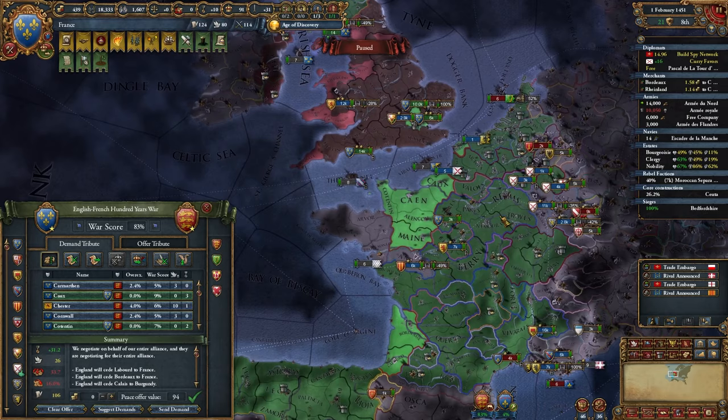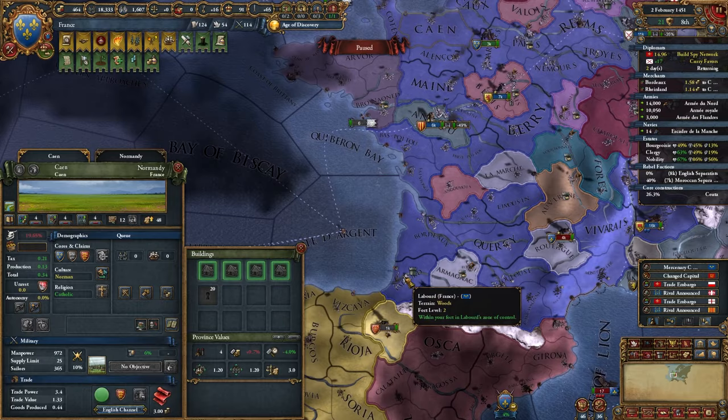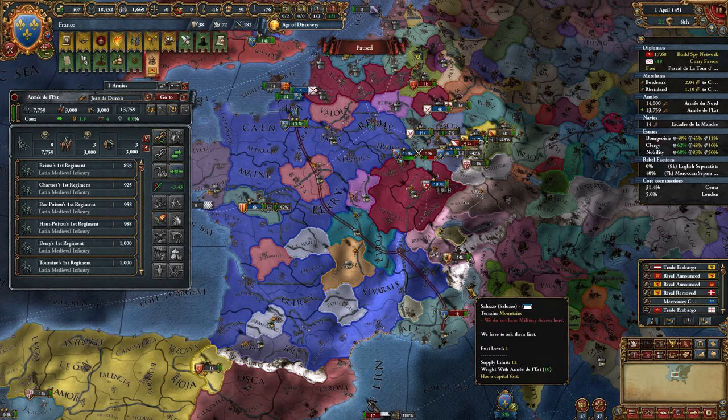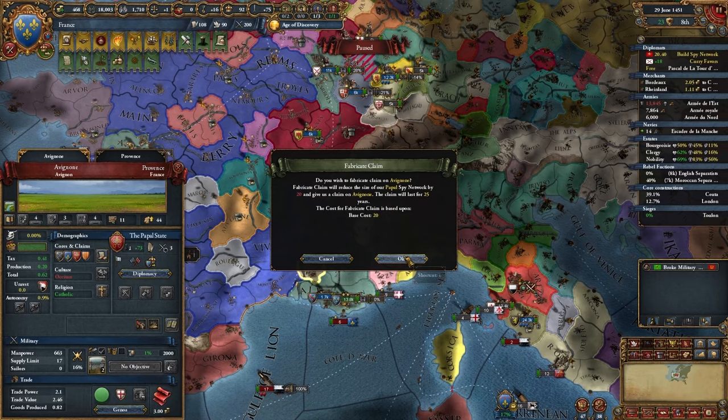I'm going to end the war with England taking all the mainland stuff, give Calais to Burgundy, and then take London — and we might as well get a little money. We'll get rid of the Free Company now and the new forts we don't need. State up our provinces and park London. I'll grab the Liberate Normandy mission and send our guys back over, group up with our cannons, and help in this war. I'm also going to fabricate a claim on Aragon.